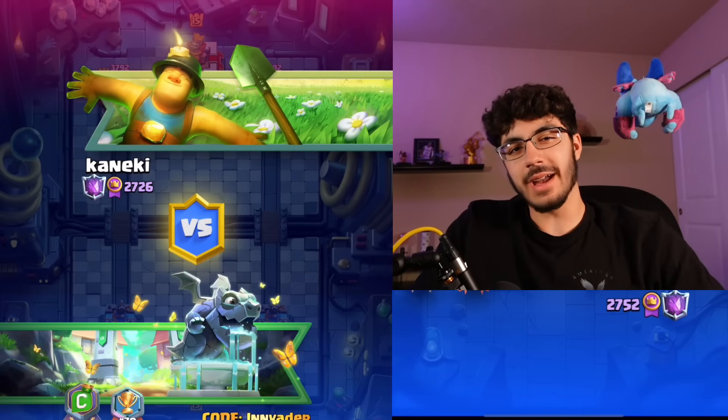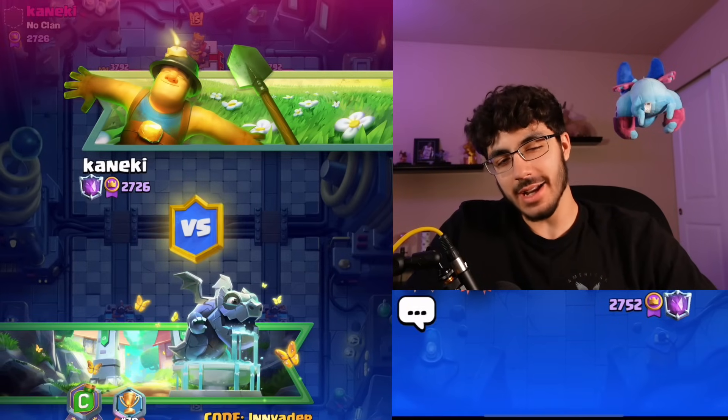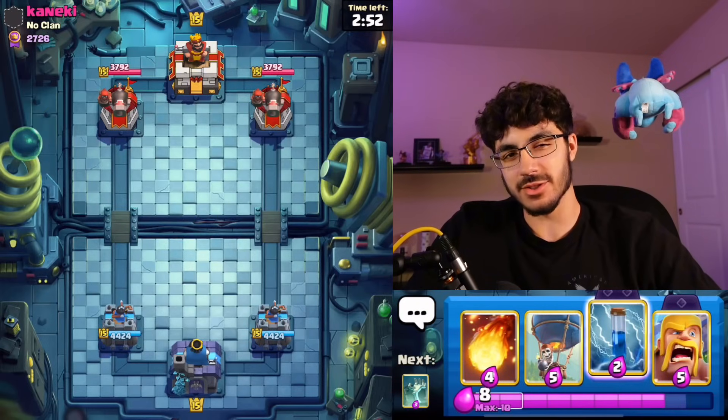We were able to bait him into fireballing our Barbs because it looked like a safe play but it actually wasn't — it allowed us to take his tower. Before I forget, guys, make sure to use code Invader in the item shop — you will get a guaranteed extra Balloon hit if you do so.